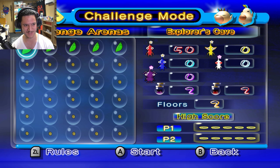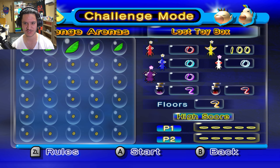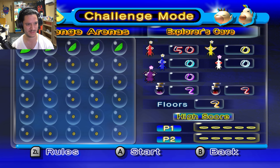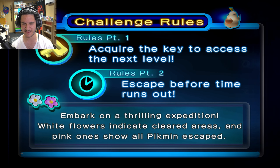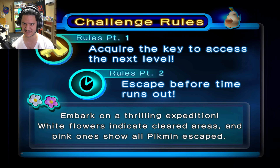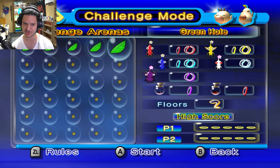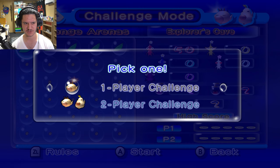What is going on here? Explorers Cave, Novice Training, Lost Toy Box, Creator's Garden, Green Hole. The rules: acquire the key to access the next level, escape before time runs out, embark on a thrilling expedition, white flowers indicate cleared areas, and pink ones show all Pikmin escaped. So I don't know if I will be beating the Challenge Mode — that's not really the goal. The goal is to actually just try it, so I'm gonna try the Explorers Cave.